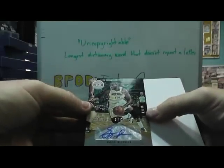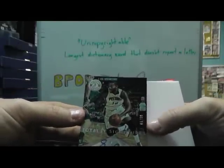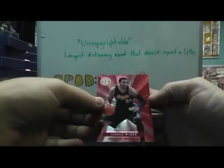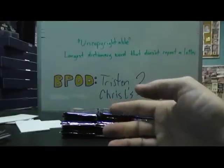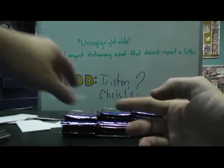And Greg Monroe, numbered — dang, back-to-back cards numbered to 10. Greg Monroe, 8 of 10. And JaVale McGee, red. Kobe, Kobe, Kobe, Kobe. Myers Leonard, autograph. And Jeremy Lamb, red.